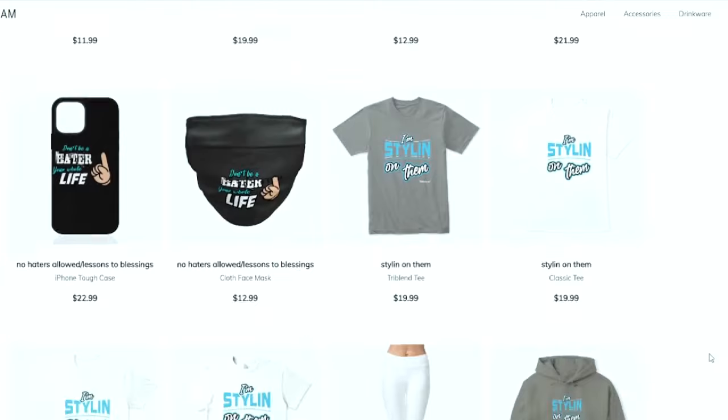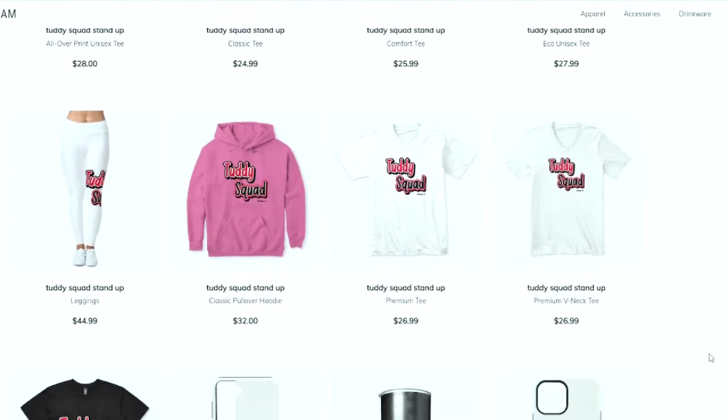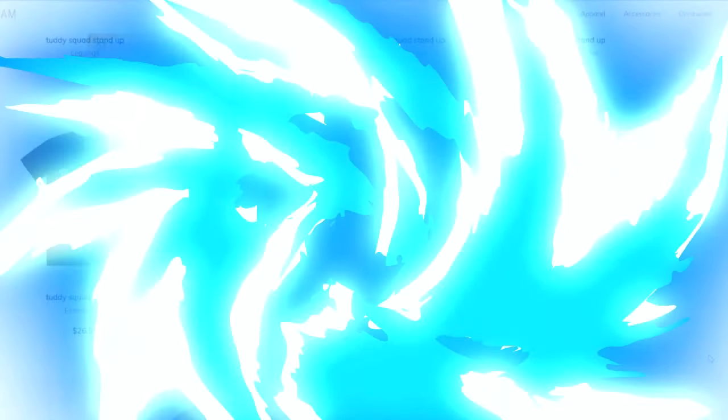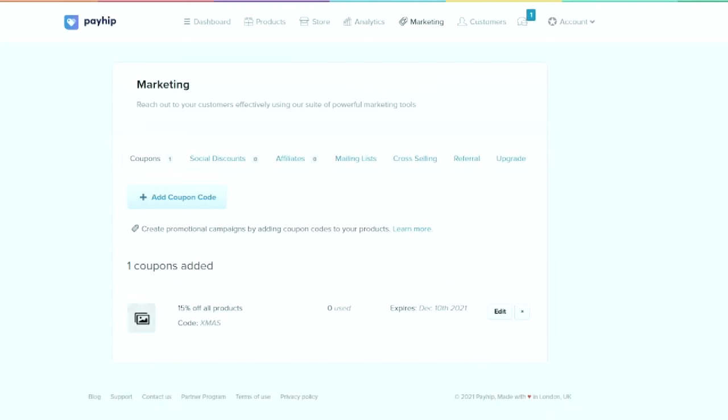This is your one stop shop for all Madden needs, whether you're looking for some fly merchandise, eBooks, a Patreon membership, or you just want to become part of the Tutty Squad. I appreciate all the love and support — everything is in the link in the description. Let's get it.